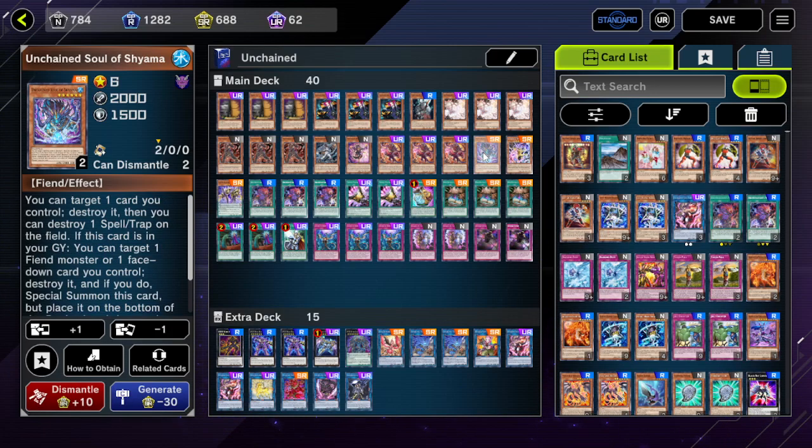One Shayama is your main extender because if this card is in your graveyard you can destroy one card you control and summon it. It goes to the bottom of the deck if it leaves the field. It has a second effect where you can target one card you control, destroy it, and then destroy one spell/trap card on the field. You don't have to destroy a spell/trap — you can just pop one of your cards to extend or bring up another body, which is really handy during your main combo line.